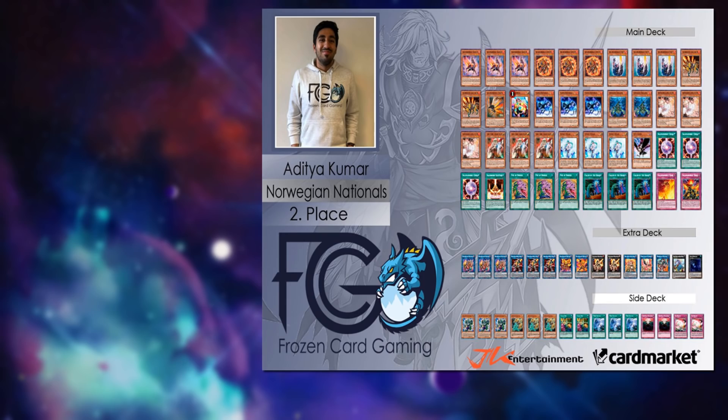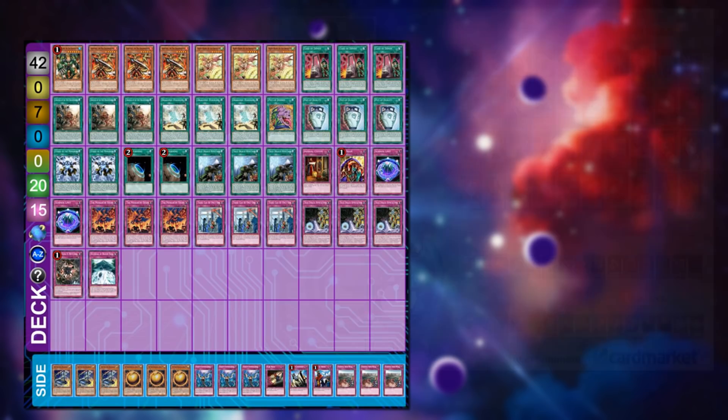There are a couple of changes — one DD Crow and triple Desires in the main deck, though I'm personally not a huge fan of triple Desires. The Level 3 Crusader is in there as well. Third and fourth place in the top four are True Dracos also running Strike of the Monarchs — a cool tech for True Draco.